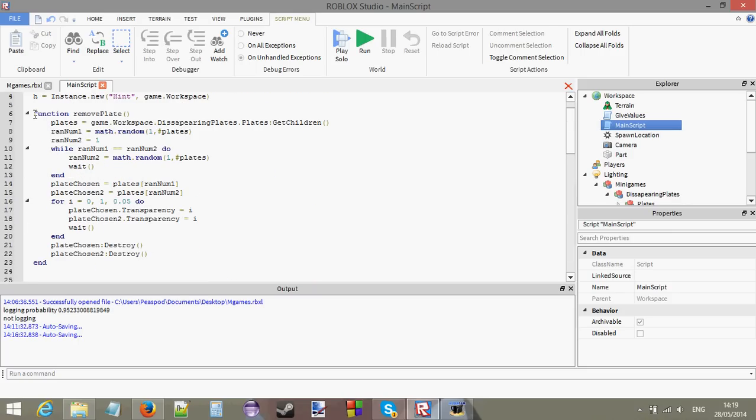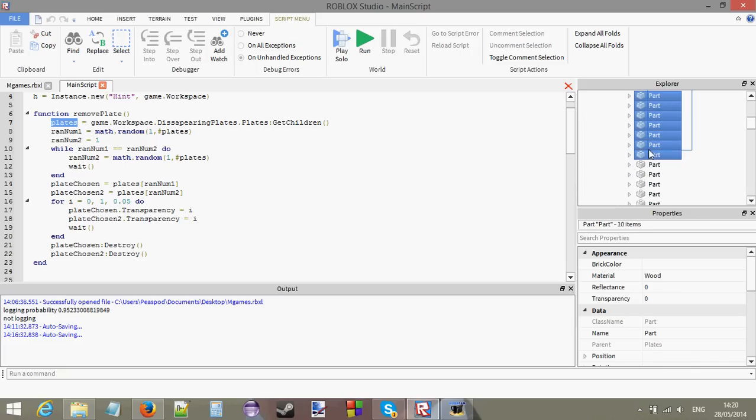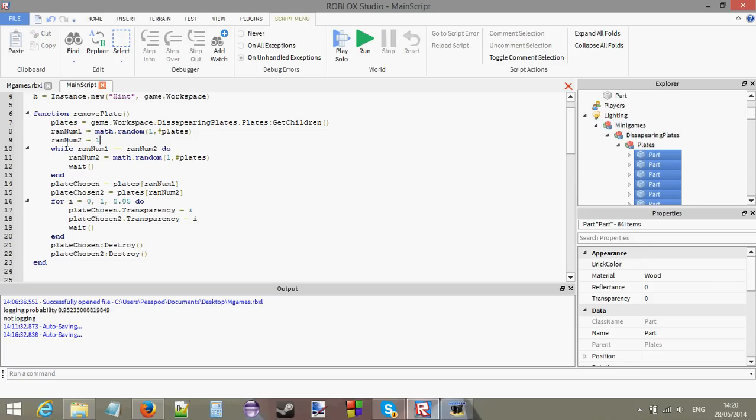Here's my function — this is what your function should look like after I've finished explaining it. You can write it as I go or listen first and write it after. plates equals game.workspace.disappearingplates.children, which gets all the plates inside our disappearing plates model — every single one of these parts that you stand on. The script makes two plates disappear every second.